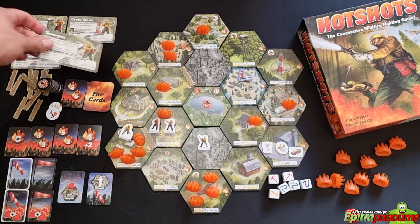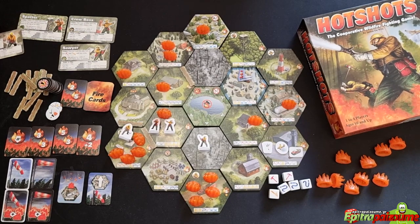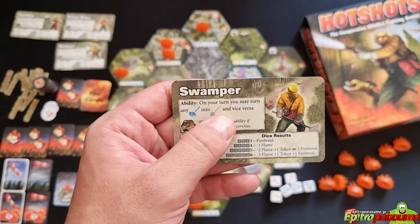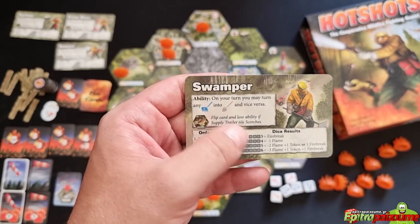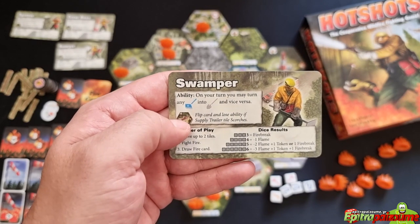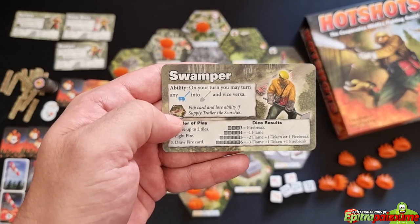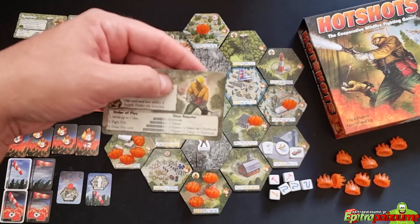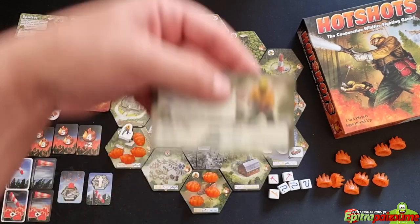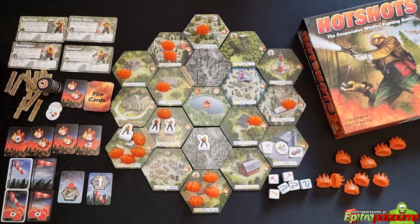Each character has a unique ability linked to a specific terrain tile. The Spotter draws two fire cards and picks one. The Crew Boss can once per turn move another player one tile, active as long as the radio tower is not scorched. The Sawyer can turn any number of Pulaskis to chainsaws and vice versa. The Swamper can turn any number of McLeods to shovels and vice versa. If a character's linked tile is scorched, flip the character card and the ability is lost.